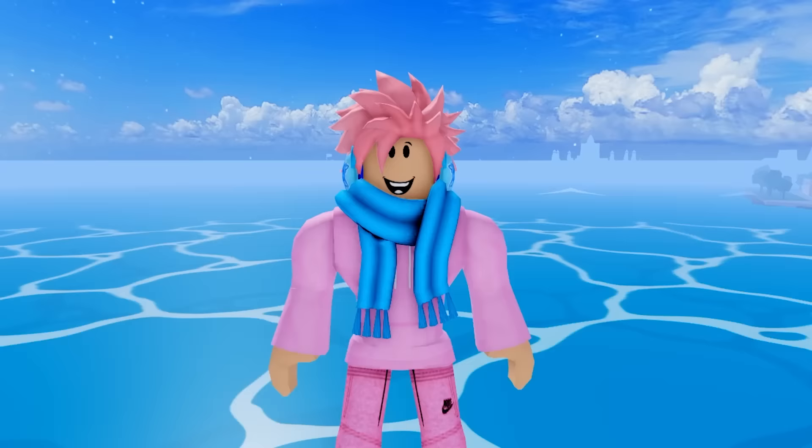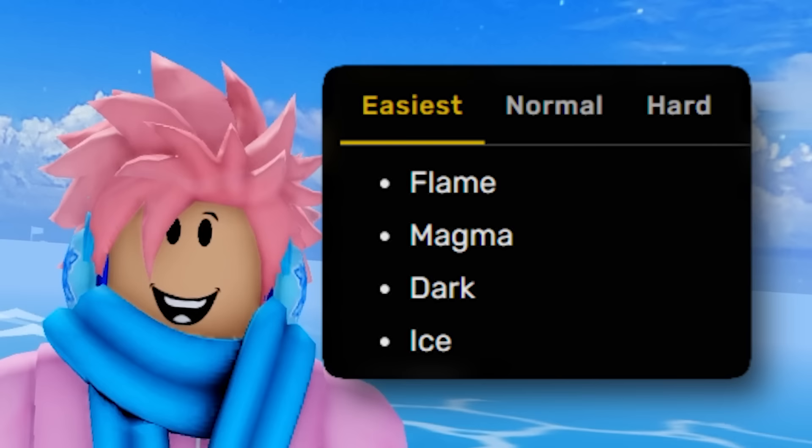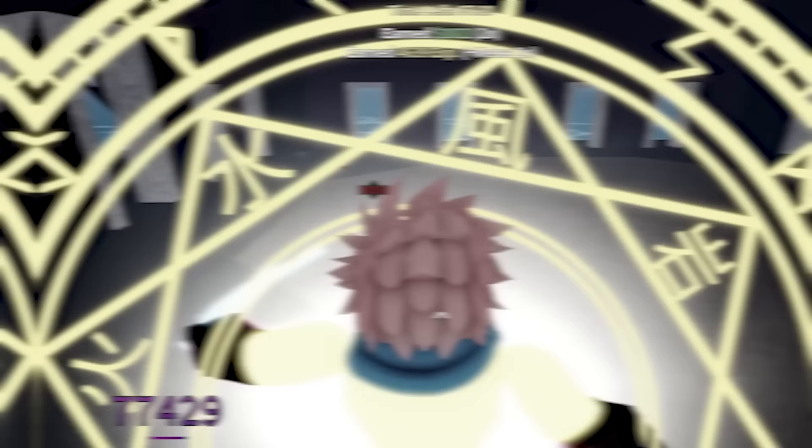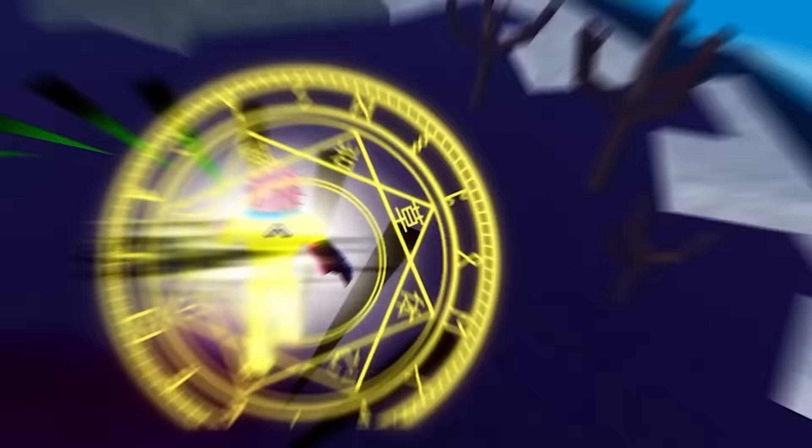One of the most popular methods in the game is fruit raids, because you get 1,000 fragments each raid. As long as you have bad fruits to trade in to the scientist, you can basically do unlimited raids. When you choose a raid, you want to choose the flame raid because it's the easiest raid to complete. Keep in mind, the faster you finish your raid, the more fragments you get. Also, make sure you are using the Buddha fruit when you do them.